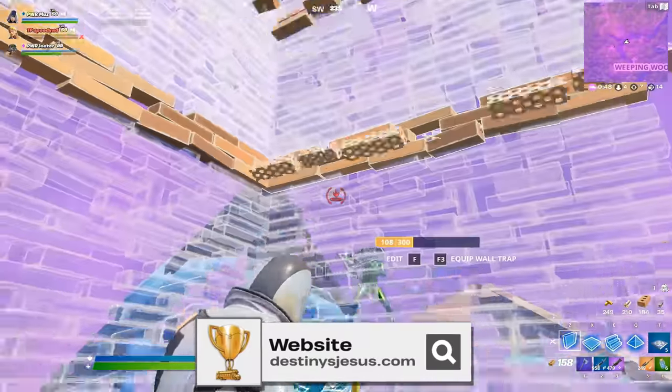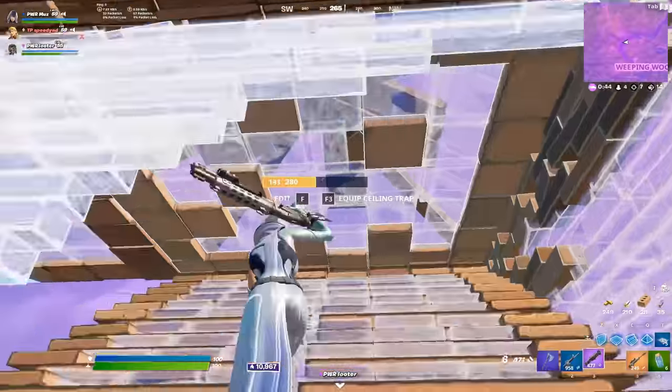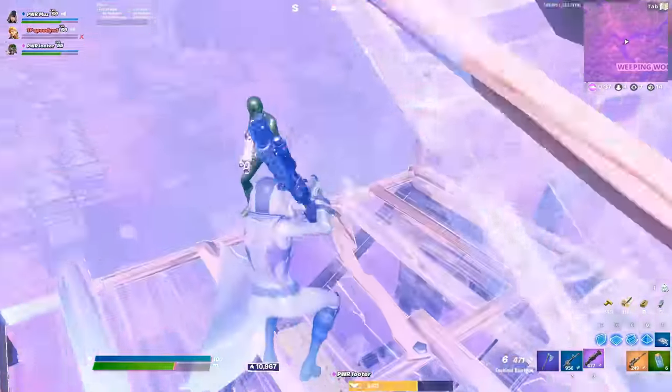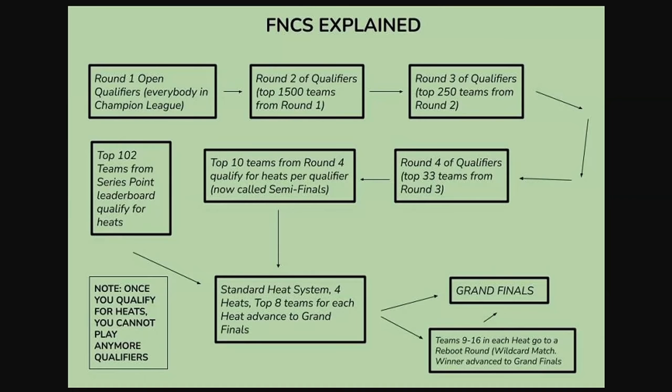Now I'm going to explain how the FNCS works — this is completely different to how the FNCS has worked in the past. There's also a reboot round, and a new thing where grand finalists who get top three in their respective trios will be able to qualify automatically to the next trio grand finals. So how do the actual qualifiers work? This is for the EU region. Everybody in Champion League can play in the open qualifiers. The top 1500 teams go to round two, the top 250 teams go to round three, the top 33 teams qualify into round four, and the top 10 teams from round four qualify into the heats — now called the semi-finals. There are also series leaderboards where the top 102 teams on EU get chosen and go into the heats.